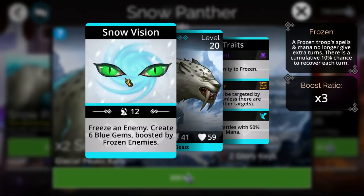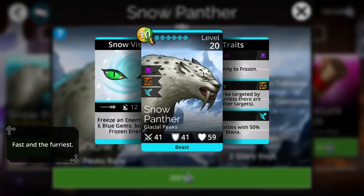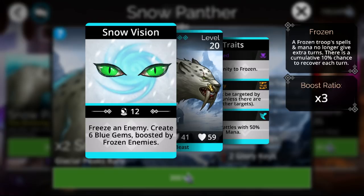Snow Panther freezes an enemy and then creates 6 blue gems, boosted by every single frozen enemy — plus 3 for each additional blue. So if there are 2 blues it goes to 6, and if there are 3 it goes to 15, and so forth. The furthest you can really get with it is synergizing it with Spirit Dancer — throwing Spirit Dancer's green into that and defeating blue back into Spirit Dancer. But you still need a freeze option like Queen Mab or Borealis, and you're basically using 3 slots to make one 4th slot work. There are much better double troop combos out there that don't require a 3rd, so it's basically never going to be used.